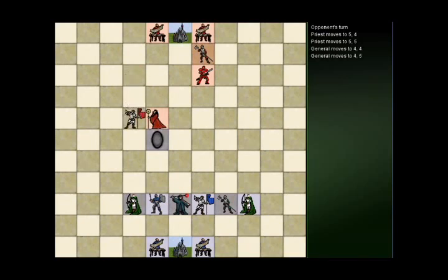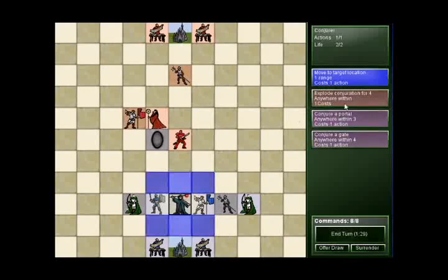The portal can be used mainly by you to select units in range of the portal to be teleported to its location. You can use it to bring back units like the knight back to your alliance, away from your opponent, making him safe from any counter-attack he might pose.